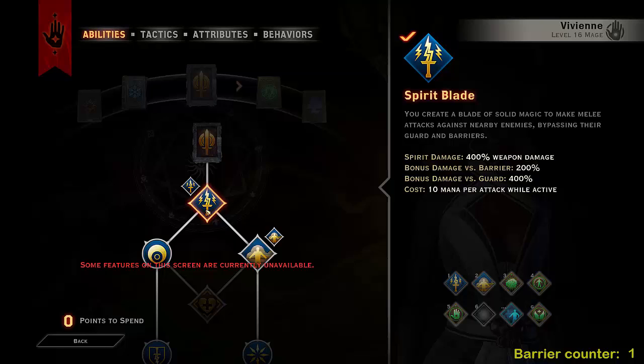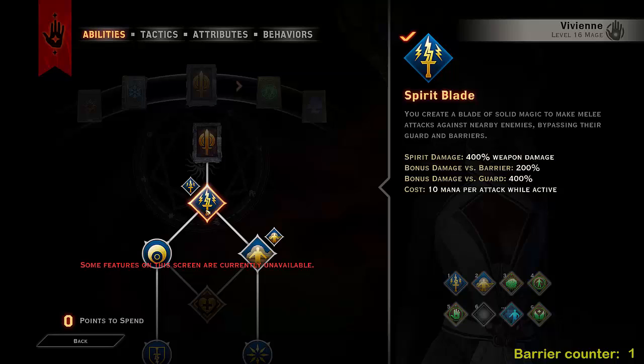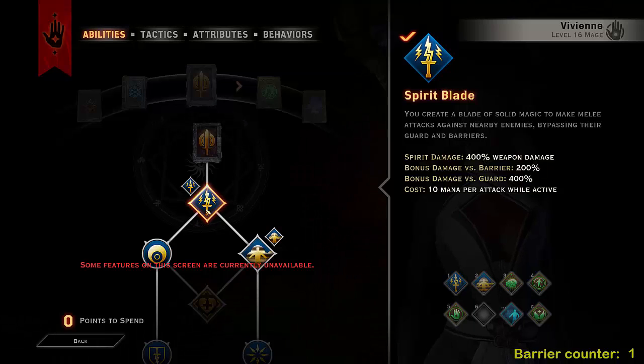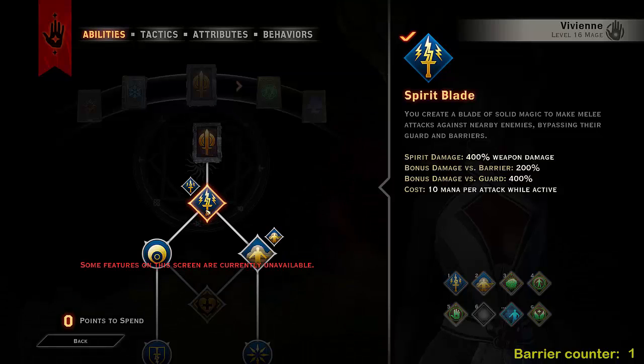Spirit Blade costs 10 mana per attack while active. Taking other passives in the tree will actually allow you to basically just constantly use this without any worries about your mana.